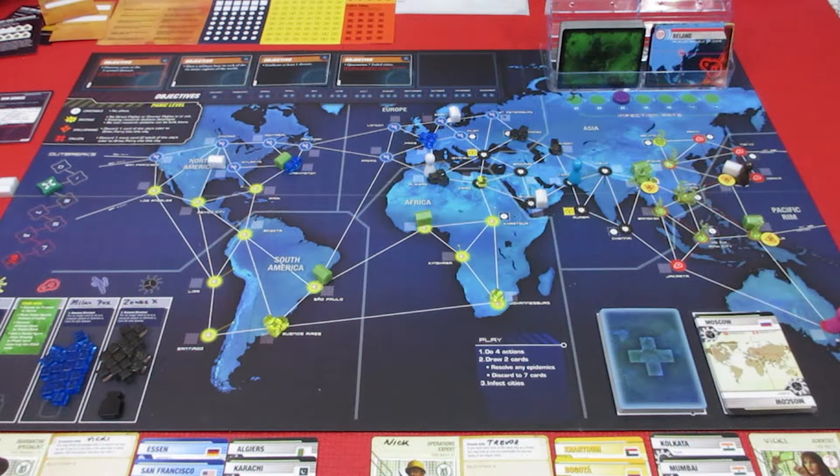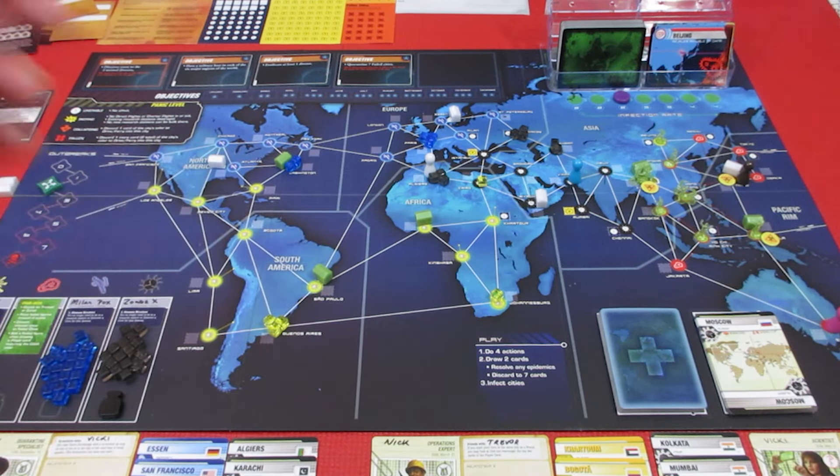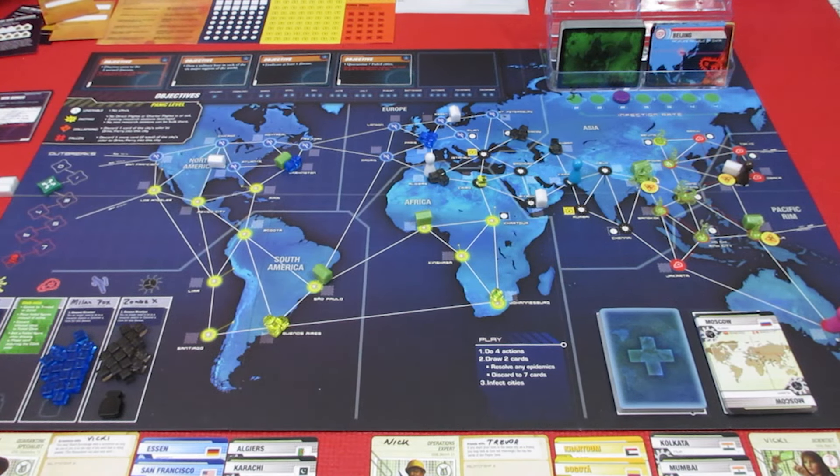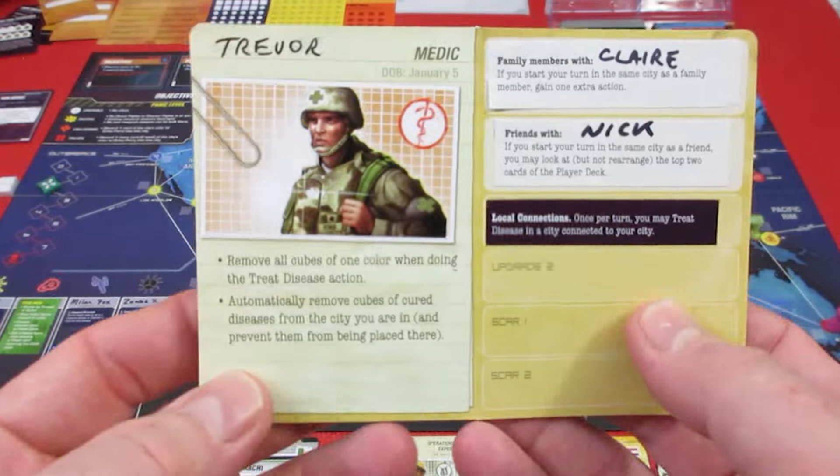Welcome back to Pandemic Legacy Season 1 - we're in May! We have cured Zombie X, and I think we're going to eradicate it right here on the first turn with Trevor. I think it's pretty easy what we're going to do with Trevor. He is currently sitting here in Algiers with Zombie X, and let's take a quick look at him because he is pretty awesome.